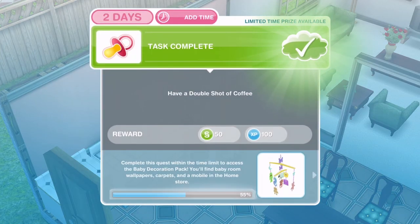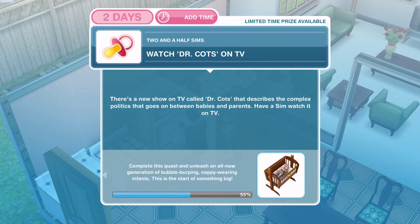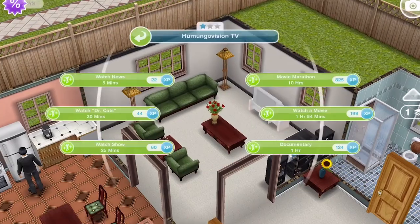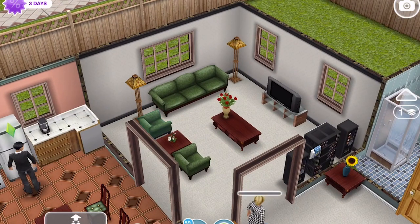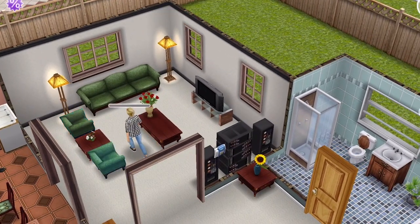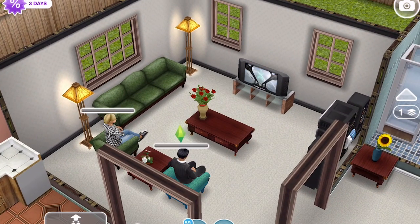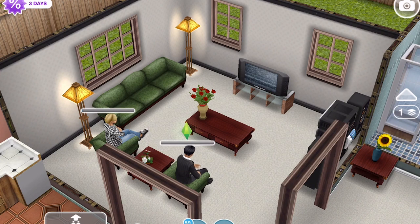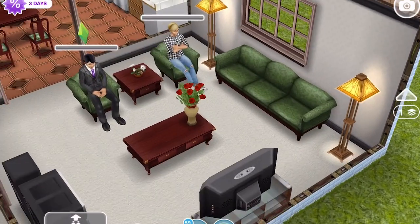She has finished the double shot of coffee. Now I need to watch Dr. Cots on TV. There is a new show called Dr. Cots that describes the complex politics between babies and parents — have a sim watch it on TV. Click on the TV and watch Dr. Cots; it is 20 minutes on a one-star TV. I will get Tony to join in as well since he needs to watch it too.